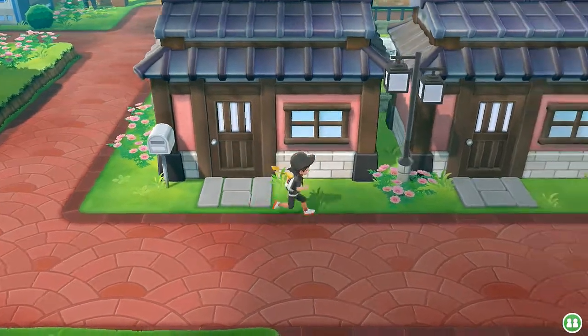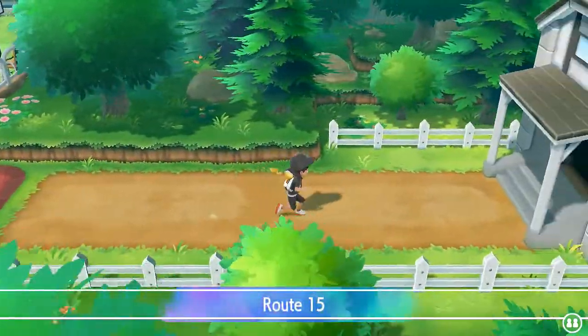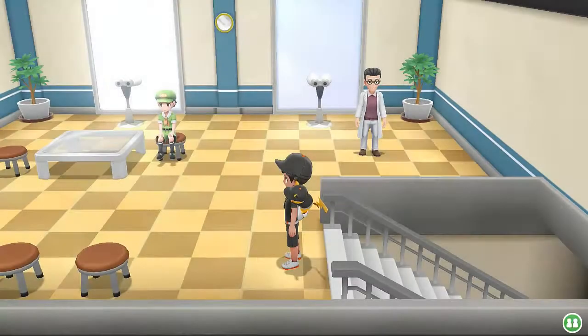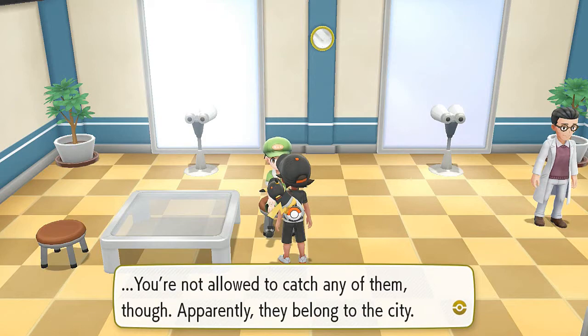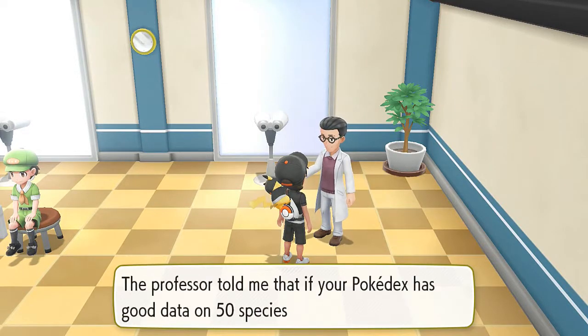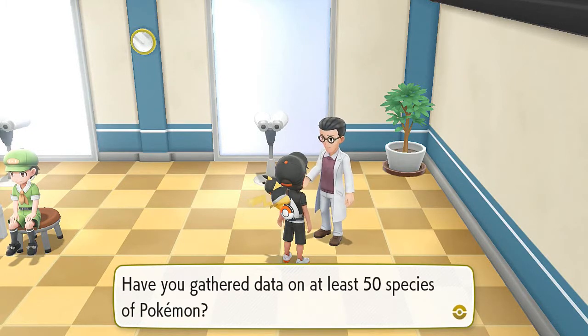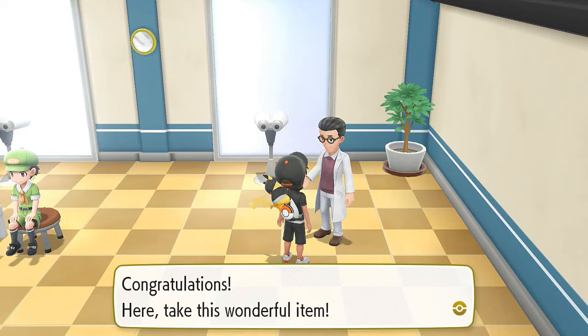Anyway, we're going into the next route to battle a bunch of trainers and train our Pokemon. That will also open up avenues for me to capture Pokemon off-screen. Before we do anything, Professor Oak's aide is right here. He says this area is full of rare Pokemon but you're not allowed to catch them. He'll give a wonderful item if your Pokedex has data on 50 species.